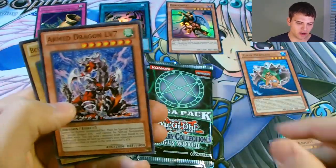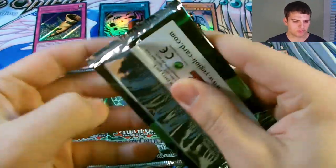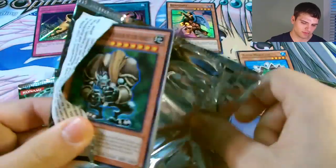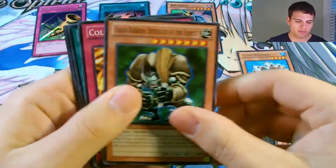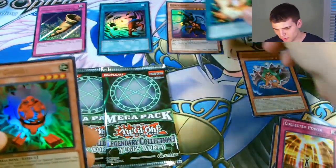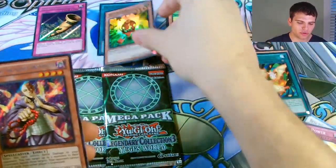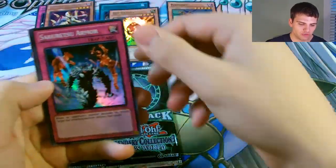Command Knight, Arm Dragon Level 7, and Beta the Magnet Warrior. Then Green Baboon Defender of the Forest, Collected Power, Centrifugal Field, an Ultra Rare Red Gadget - awesome - a Secret Rare Kaiku the Ghost Destroyer, and a Super Rare Sakuretsu Armor.